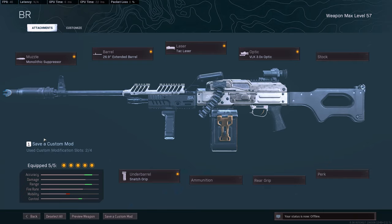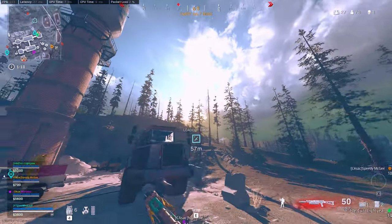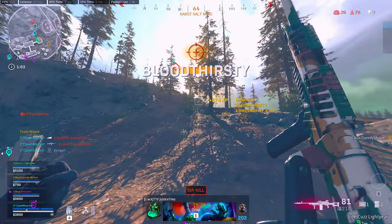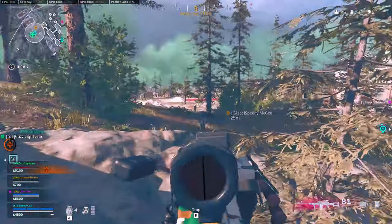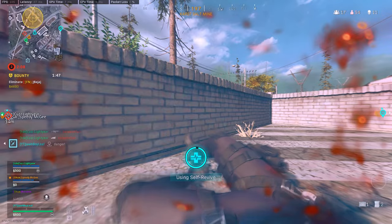My last favorite loadout is going to be the PKM. What I'm running on it is the Mono, the extended barrel, tack laser, VLK, and the snatch grip. The snatch grip is a unique grip for the PKM — it gives recoil control and ADS speed. The PKM has a really nice ADS speed with that tack laser and snatch grip, the recoil control is actually really easy, and you also have that hundred-round mag. So it's super easy to wipe a whole squad, and it's also really easy to mount up — there's almost no recoil with the PKM once you're mounted.